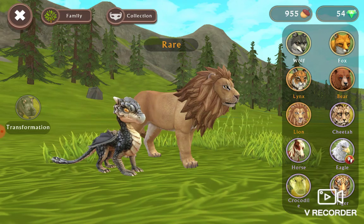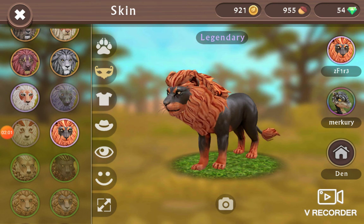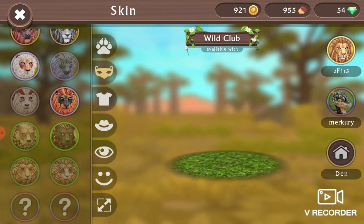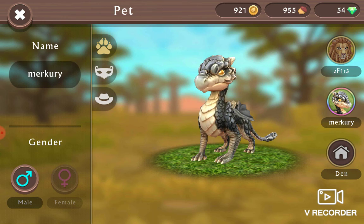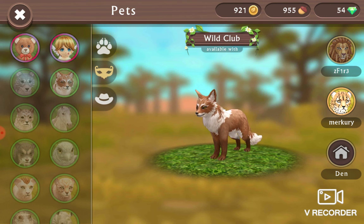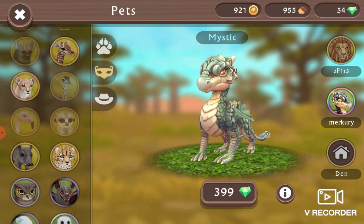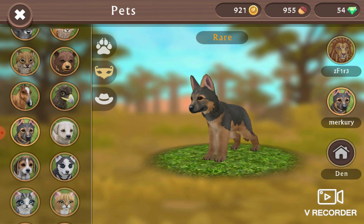I don't really care about the bear, the lion, or the pink mystic. I don't really care about the skin — the pink mystic and the skin. I don't really care about the clothes. For the pets: cheetah, fox, and this dragon — maybe this dragon too if you can get them, lion maybe, and this dog.